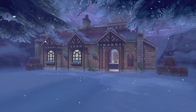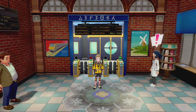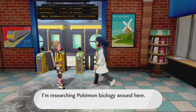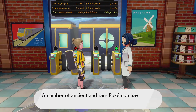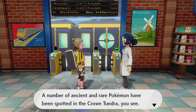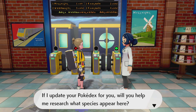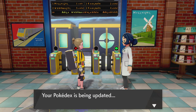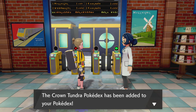Let's watch the first bit of this. Here we are — we've pulled in. 'This must be your first visit to the Crown Tundra, am I right?' Yes it is. 'I'm researching Pokemon biology around here. A number of ancient and rare Pokemon have been spotted in the Crown Tundra. If I update your Pokedex for you, will you help me research what species appear here?' Of course! Rotom phone comes out — your Pokedex is being updated. The Crown Tundra Pokedex has been added to your Pokedex!